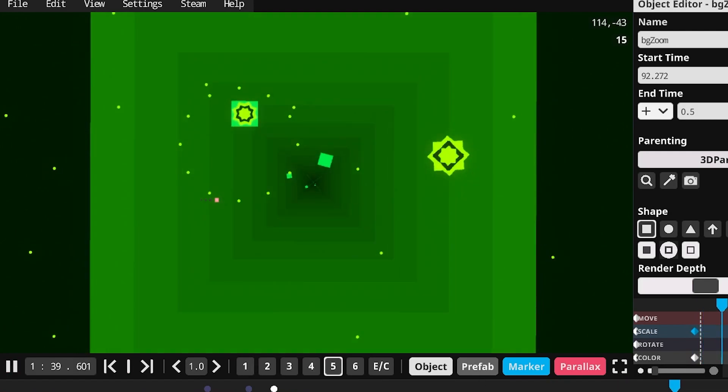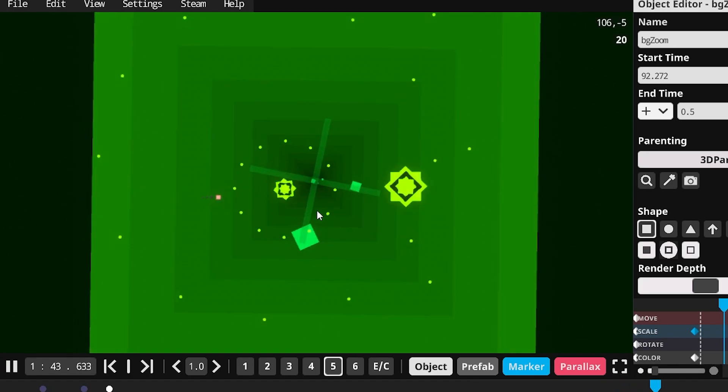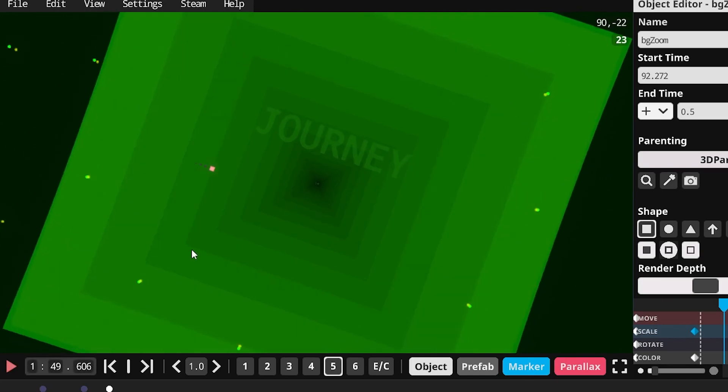That's how that works. These other things also come up, and here I just have an entirely different set of squares going at double speed for this part.